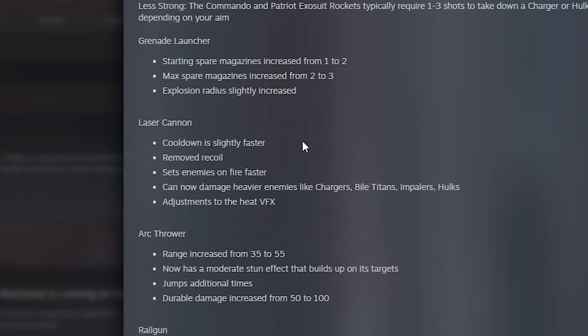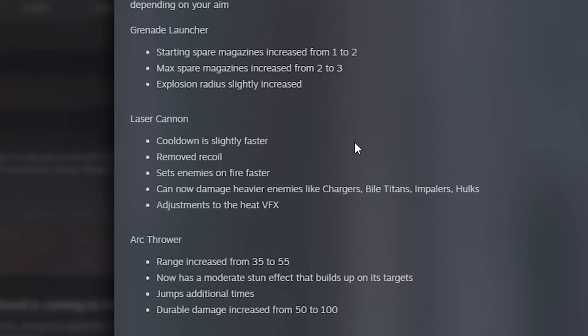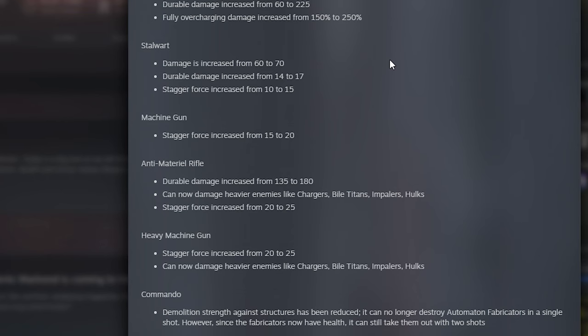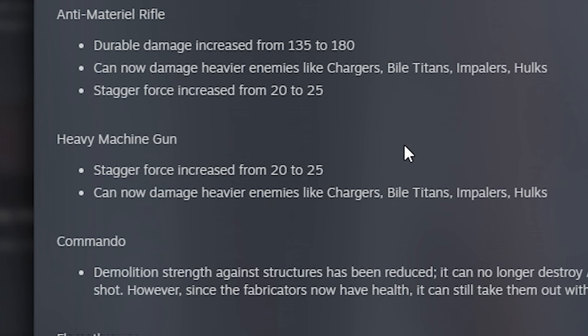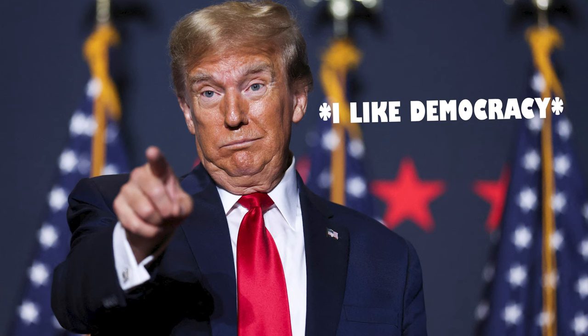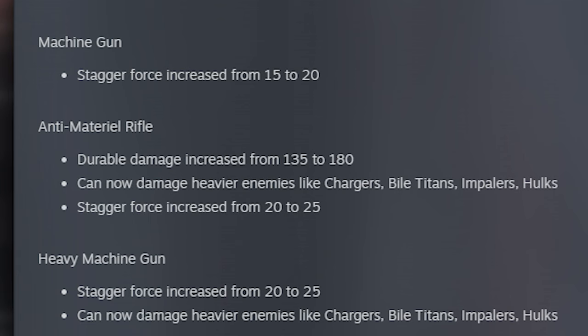The Laser Cannon now sets enemies on fire faster, has slightly faster cooldown, removed recoil, and can now damage heavier enemies like chargers, bile titans, impalers, and hulks. There haven't been major changes to the Stalwart or heavy machine gun, but the heavy machine gun can now damage heavier enemies like chargers and bile titans. Similarly, the anti-material rifle can now too. The Commando can still take down bot fabricators, but it needs two shots rather than one.